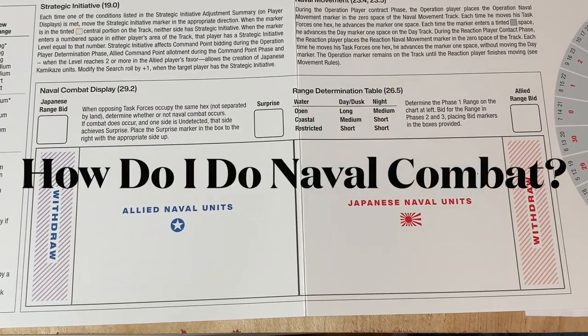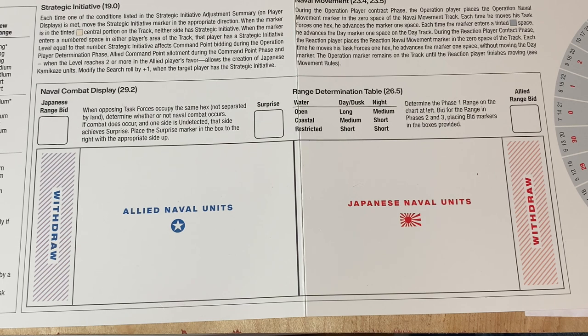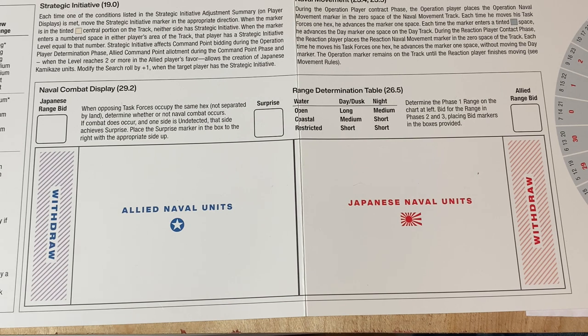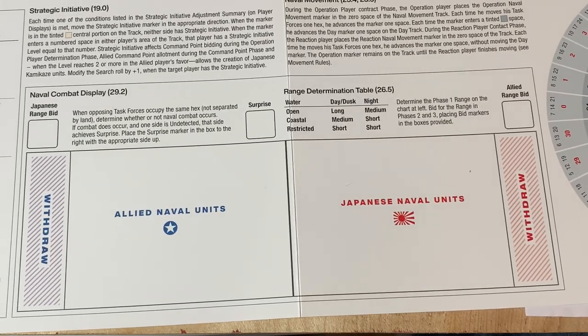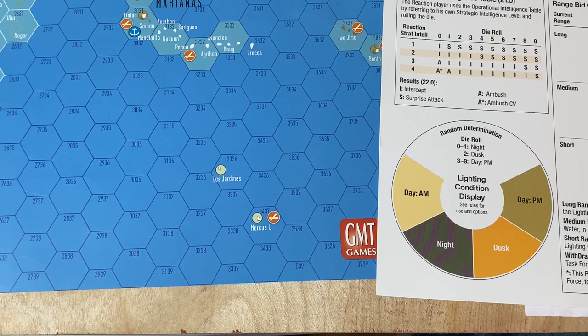In our next video we're going to tackle one of two major processes that players need to really understand and read through several times in the rules to better understand the details. That is naval combat. We'll first approach this in terms of how you actually arrive at naval combat, because it's not a given with two task forces in a particular hex.